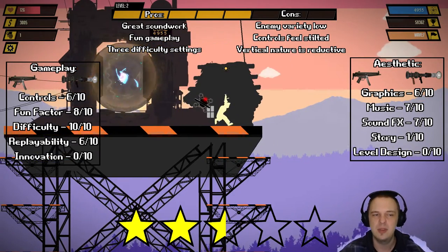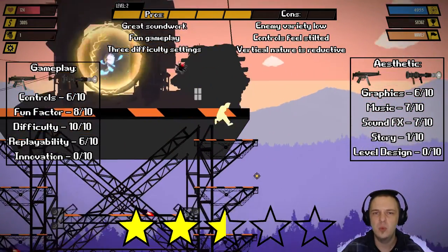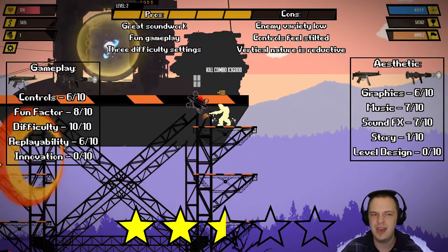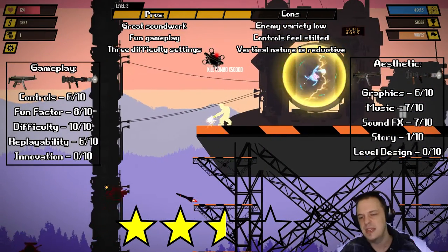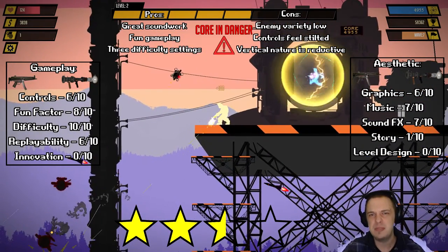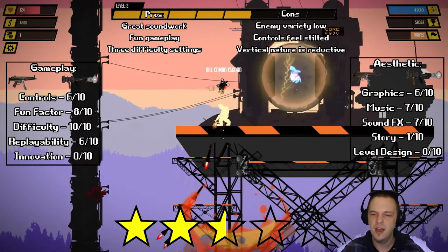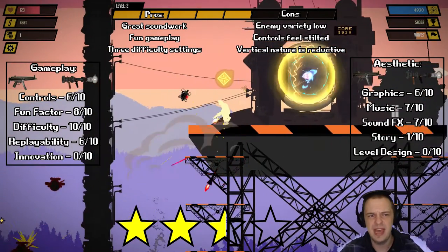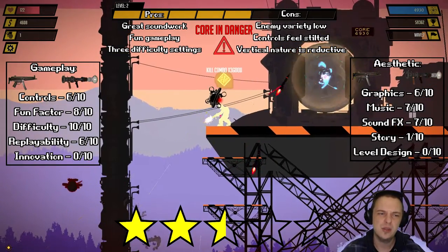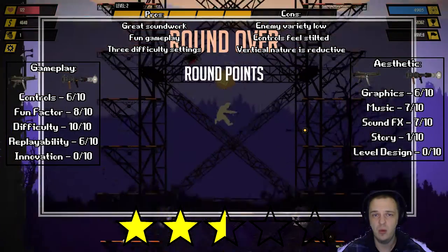On the aesthetic side, I have the graphics at a 6 out of 10. They're extremely nicely done. I would have gone for maybe a pixel style, which probably would have knocked it up a couple more points, just because it would have tapped into that retro thing. If you're having everything one color, I think it would help a lot — Just Get Through is a great example of that. So I had to score the graphics just a little bit low; not personally in my taste, but I still think they are done well.